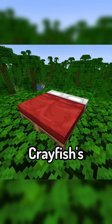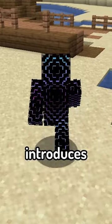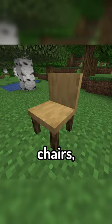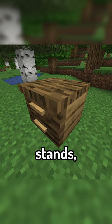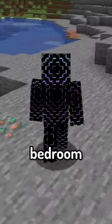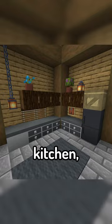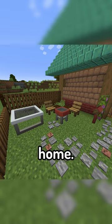But Mr. Crayfish's Furniture Mod completely changes that. The mod introduces a handful of new furniture blocks to the game, including chairs, tables, dressers, cabinets, and nightstands, and these come in all different wood variants. On top of bedroom furniture, the mod also adds stuff to let you decorate a kitchen, living room, and even some outdoor furniture to really liven up every part of your home.